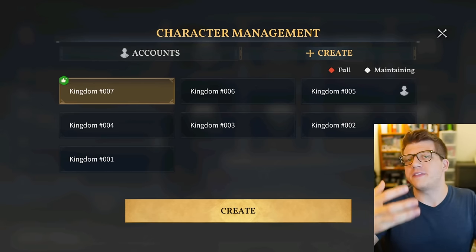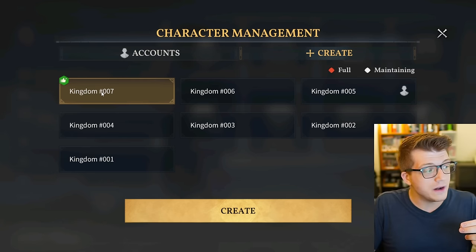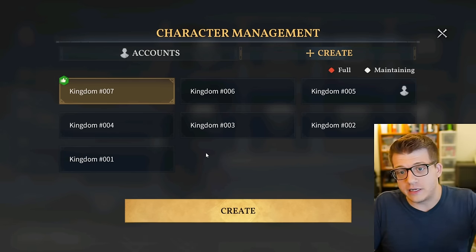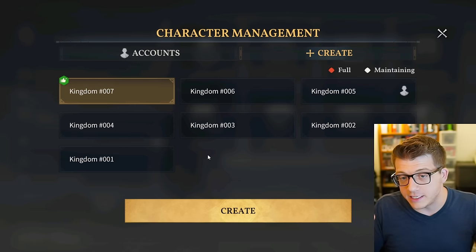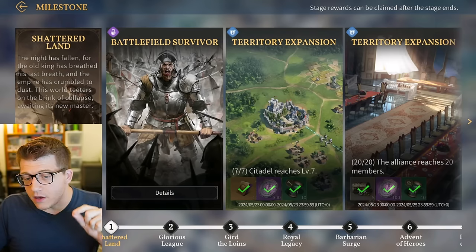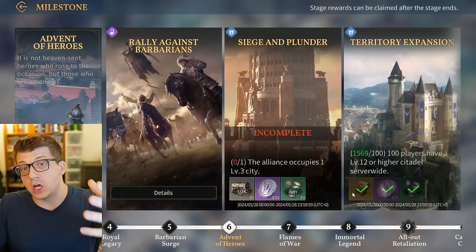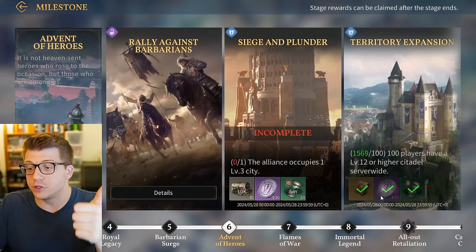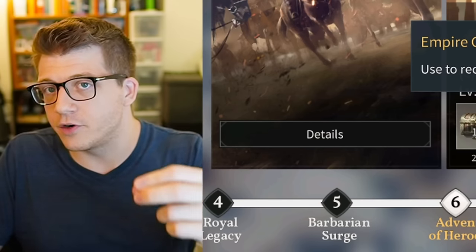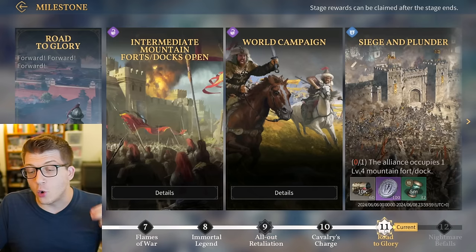It's actually important that you start in the correct kingdom - whatever the newest, highest-number kingdom available is, that's probably the one you want to play in. When you first download the game they'll automatically put you in the newest possible kingdom, which is for good reason. When you first join a brand new kingdom there are tons of milestone rewards you can access for free just by playing through the game, including hero recruitments, empire coins (the premium currency), resources, and speed-ups.